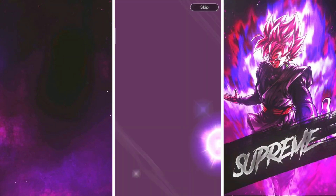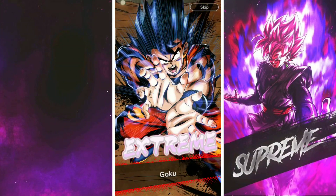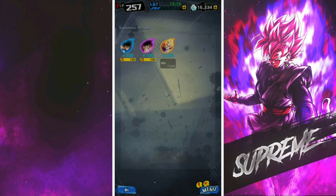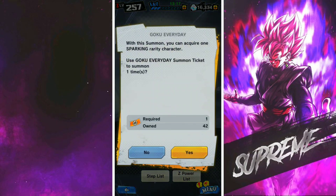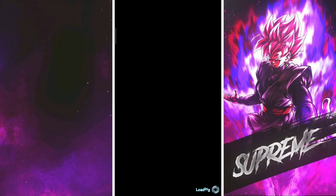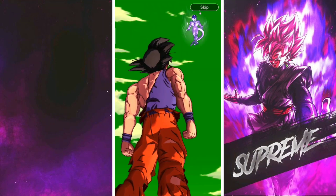Hero first — obviously we're not here for that. I'm looking for the GT EX Goku. I've got GT Goku, not the EX one, and it's only 100 Z power, so not the best. Let's get into the first guaranteed sparking and see what we can get. I'm looking for Super Saiyan 4 Goku.